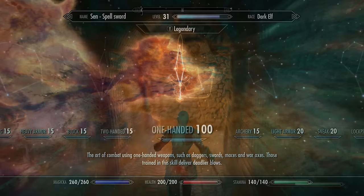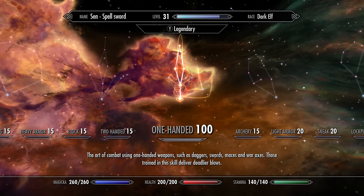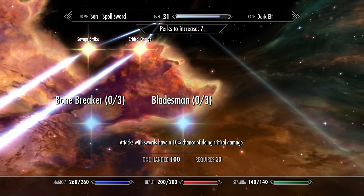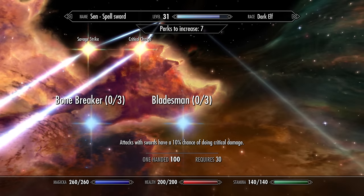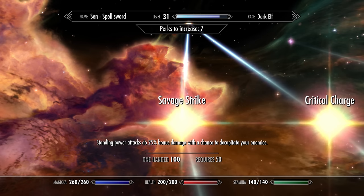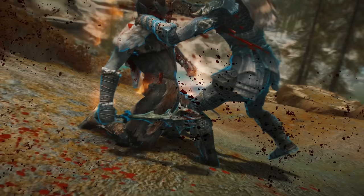Let's start with the one-handed skill, the least important for this build. You can play without any perks here, but perks will increase your damage with Harkon's Sword. We'll invest in the Armsman perk which makes you do twice as much damage with swords. We're going to ignore the Bladesman perk due to how critical damage is calculated in Skyrim — it's not worth it. Instead, get the Fighting Stance perk, which reduces power attack cost by 25%, and then the Savage Strike perk, which makes standing power attacks do 25% more damage and gives some great kill cam executions.